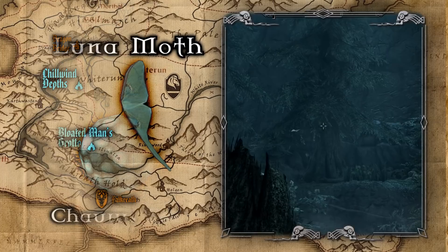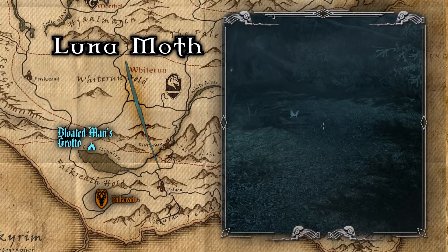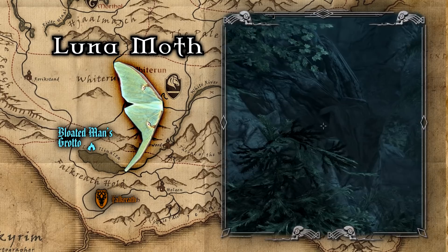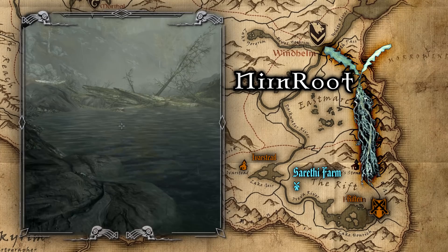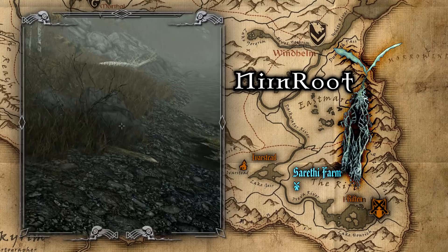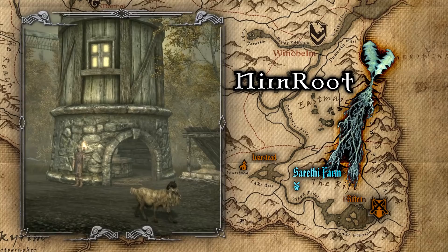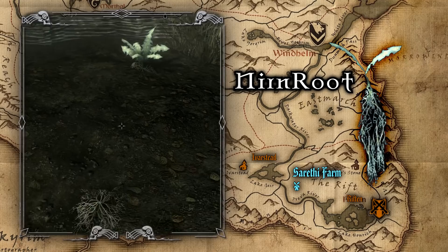The next ingredient with invisibility is Luna Moth Wings, which come from the Luna Moths that spawn in the warmer, more forested areas of Skyrim between 8 and 11 pm. There are no rock-solid locations where you're certain to find them, but a good location to check is Bloated Man's Grotto, a cave north of Falkreath on the edge of Lake Illinalta. The last somewhat easy component is Nirnroot — this noisy, glowing root is most commonly found sprouting in shade and along the edge of water, meaning you're bound to find it by following any river, lake, or coast. There's also the Sirethi Farm, located in the Rift halfway between Riften and Ivarstead, tended by farmers who know how to grow the rare root, making it a perfect place to revisit every 10 days.